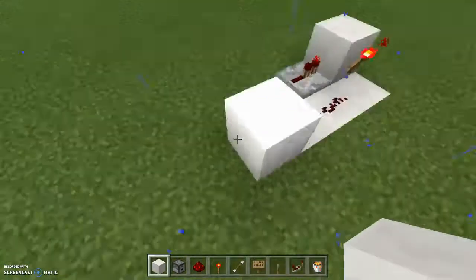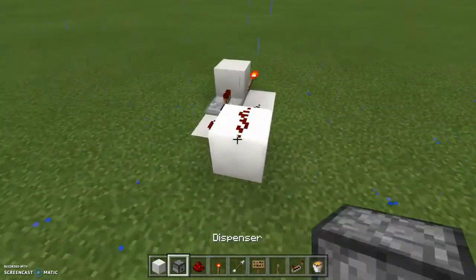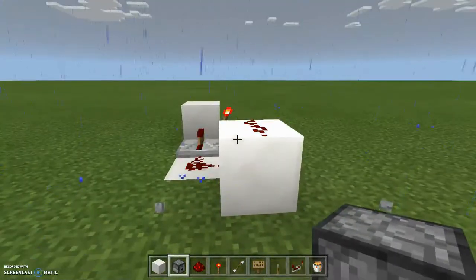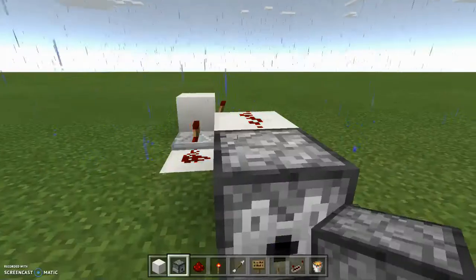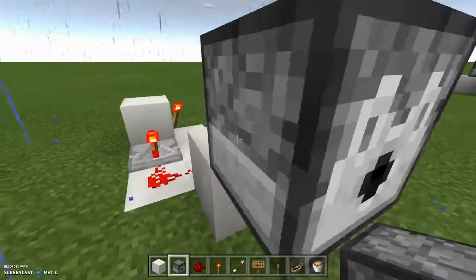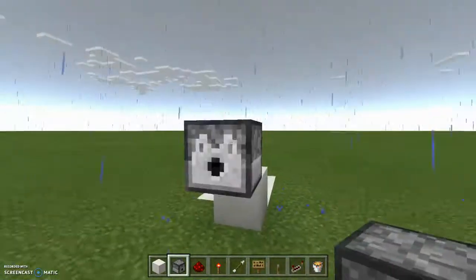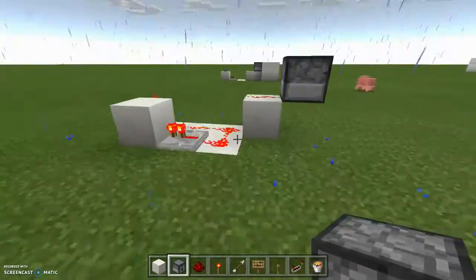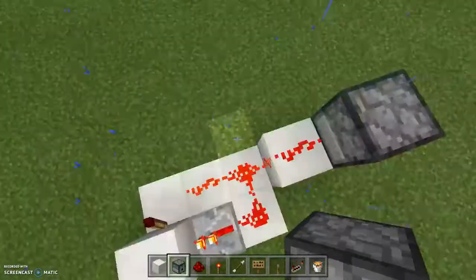Next, you're going to want to place a block right there, put a redstone dust on top of that, and put your dispenser diagonally, just like that. You'll hear a faint clicking noise — dun dun — you're going to hear that when you build it correctly, so if you hear it, you can move on.